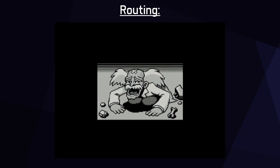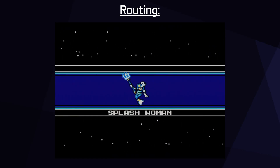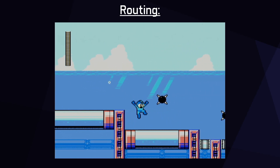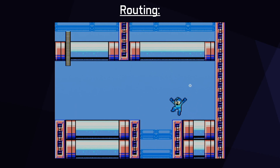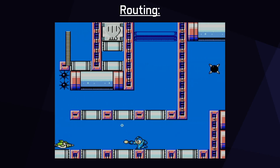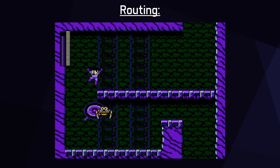Mega Man 9 was released in 2008 as part of a major revisit to the series after a long break from the previous entries Mega Man 8 and Rockman & Forte about a decade prior. There are no major differences between the West's Mega Man 9 and Japan's Rockman 9. The game features standard Mega Man-style gameplay as seen on the NES, but Mega Man does not have a charge buster or a slide. Mega Man 9 also does not feature weapon swapping with the L and R buttons, meaning the pause menu will be used heavily to swap weapons.